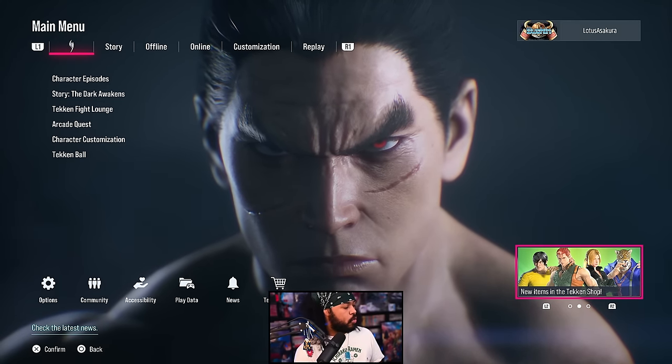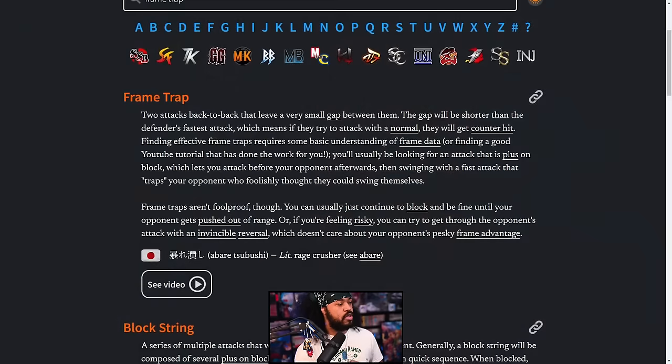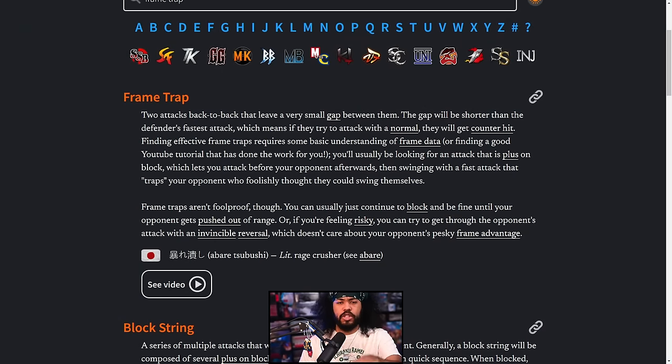There's a technique I use a lot in fighting games — currently a lot in Tekken — that is a game changer if you're not already aware of it. Today I'm teaching you about frame traps. If we jump over to the Fighting Game Glossary — I'll leave a link in the description — a frame trap is two attacks back to back that leave a very small gap between them, shorter than the defender's fastest attack, so if they try to attack with a normal they will get counter hit.